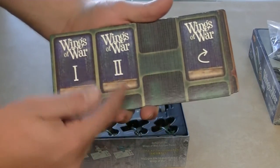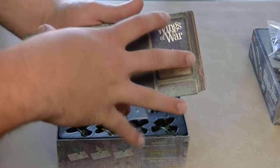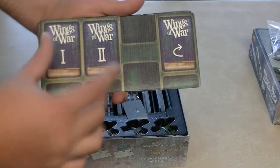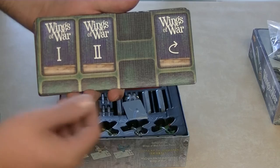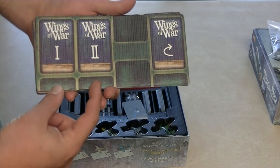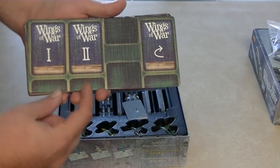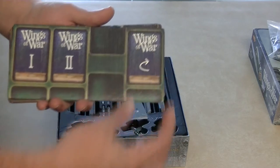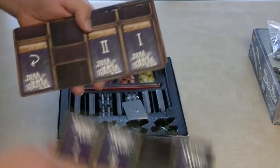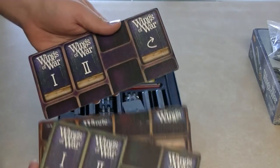This deluxe set comes with a dashboard — a place where you can organize your cards for the game. You have two rounds of play; you're going to organize your moves two moves ahead. You place this down, move one, move two. You place the indicator on whether you're going at high speed or low speed. You have a place to put the rest of your deck as well as places to keep track of fuel, special damage, and all sorts of things. There are four of those, one per each player.